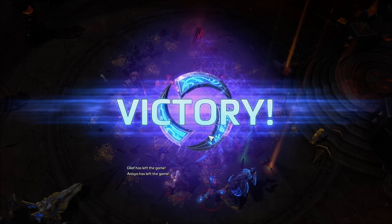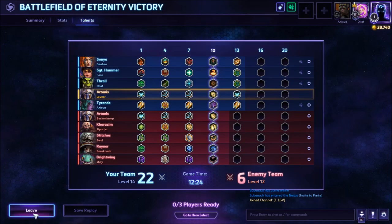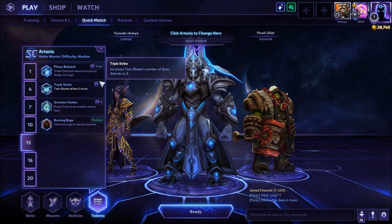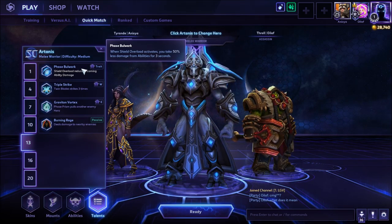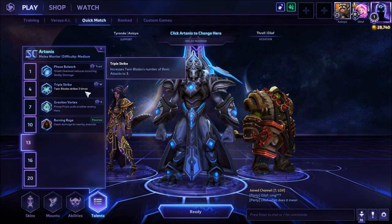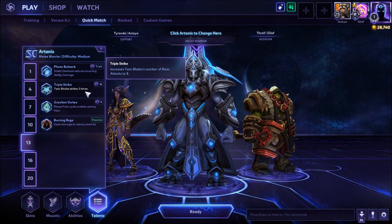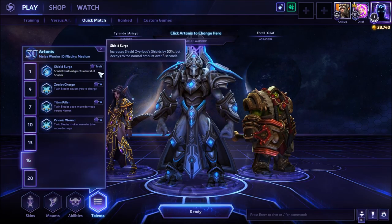Final build recap: at level 13, Phase Bull Walk is the pick if the enemy team has lots of ability damage — like a mage combo. When Shield Overload activates, you take 50% less ability damage for 3 seconds. Triple Strike is also a great talent for both tanky and damage Artanis — it gives a third strike on Twin Blades, helping reduce Shield Overload cooldown faster: three strikes give 12 seconds of reduction instead of two strikes giving eight. At level 16 there are three strong options.